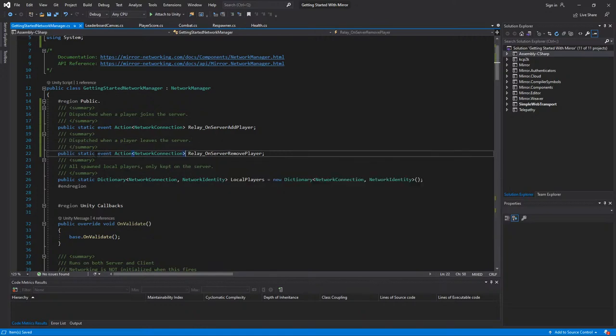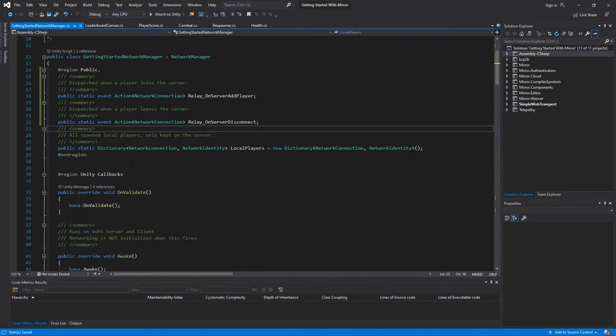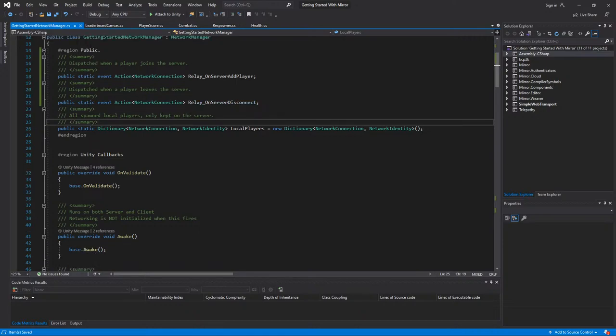The question mark checks if there are any listeners to the event and will only invoke if there are listeners — it's basically a null check. You can't invoke an event that's null because there are no listeners. That's all that is.